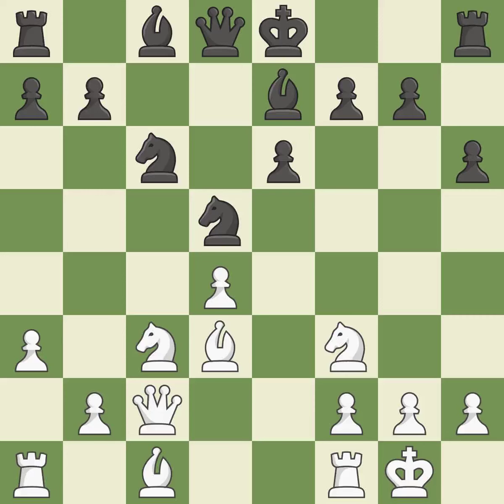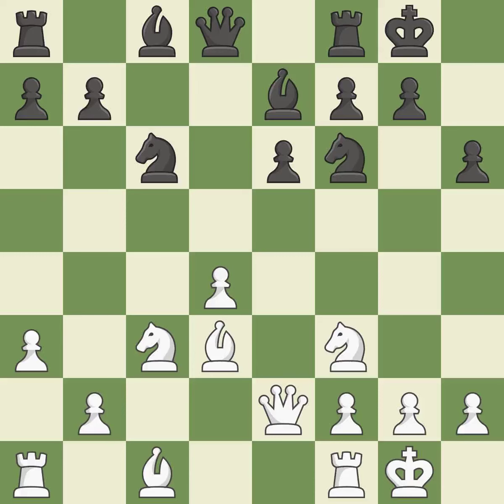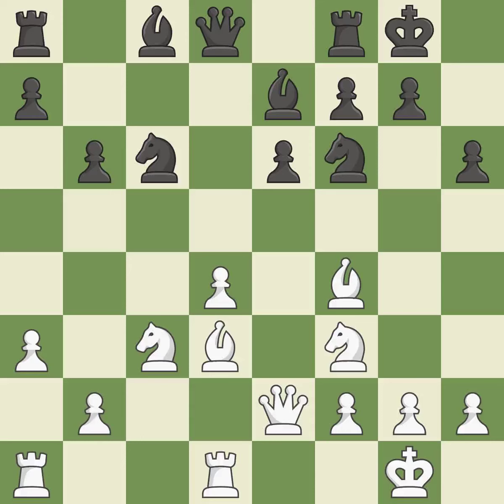Castling king-side tends to be safer because the king is further from the center. Castling develops a rook while also moving the king to safety. Castling to the same side of the board as the opponent tends to lead to less sharp positions compared with opposite-side castling. The rooks are linked by this, making it easier for them to work together in the future.